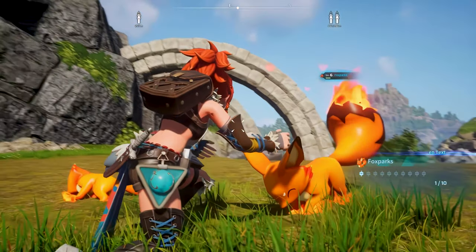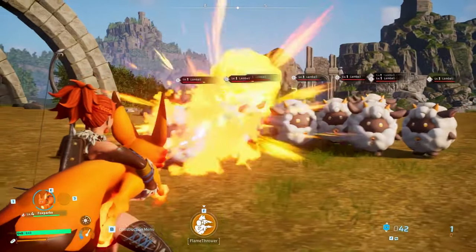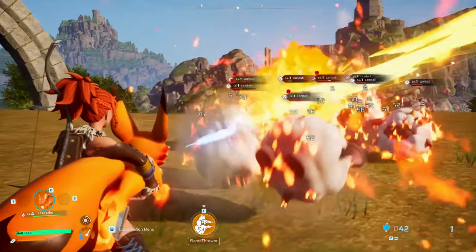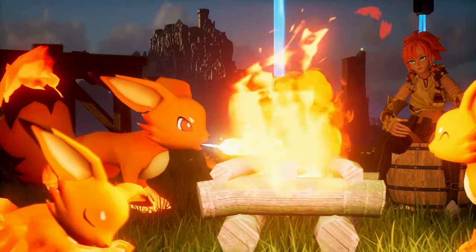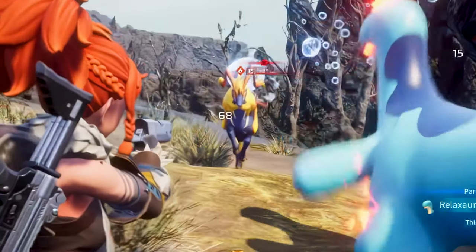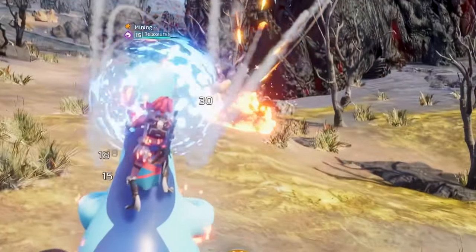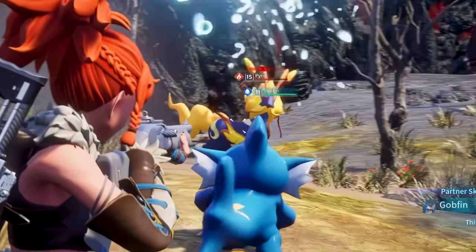There are nine element types in Palworld. Fire pals can heat campfires, cook in pots, and operate industrial ovens, among other things. Electricity-type pals can power generators, which will help fuel your base economy and production lines — so you can see how you'll need certain pals to construct buildings and cities.